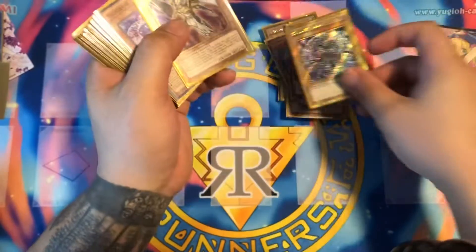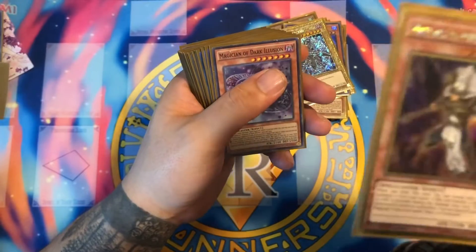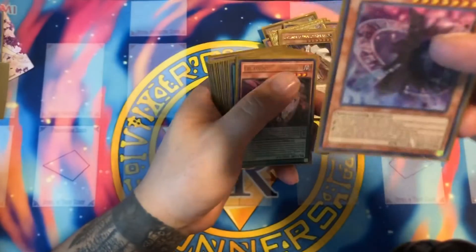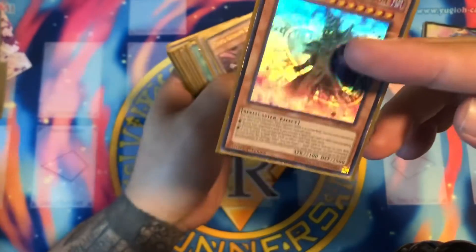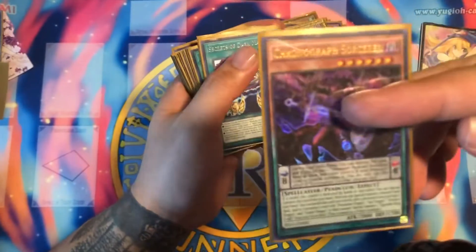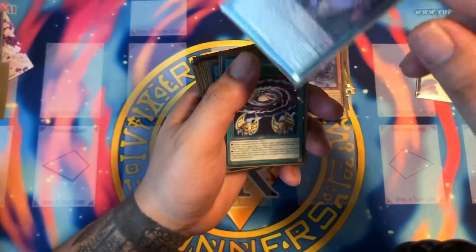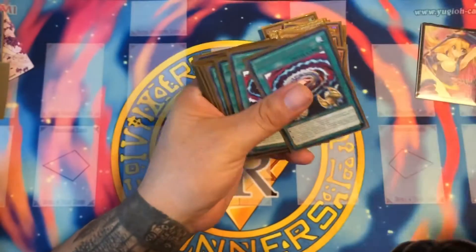We run one gold edition Dark Magician, one Palladium Oracle Mana, one Magician of Dark Illusion, and one Chronographic Sorcerer. The Chronographic Sorcerer is in here because when something is destroyed, you can summon him from your hand along with another monster, to get some more powerful monsters on the field.